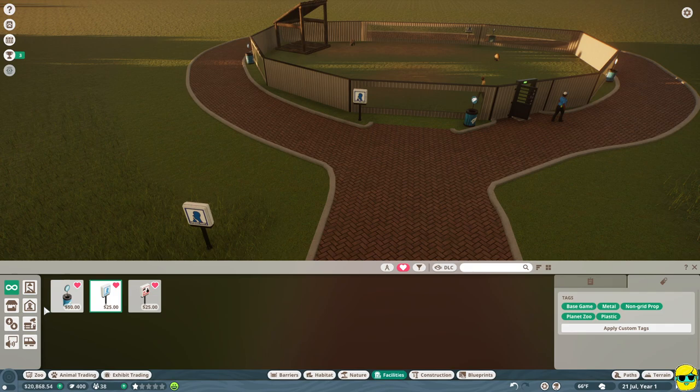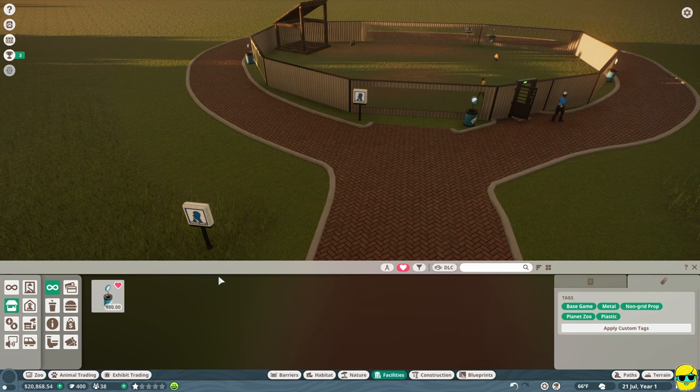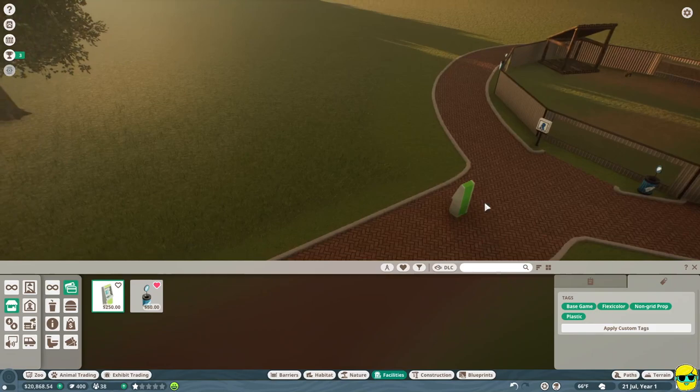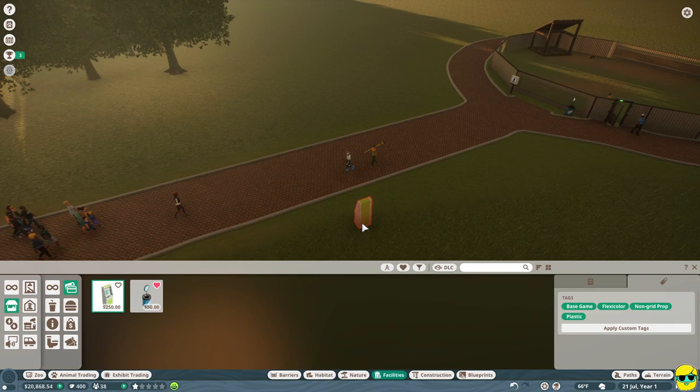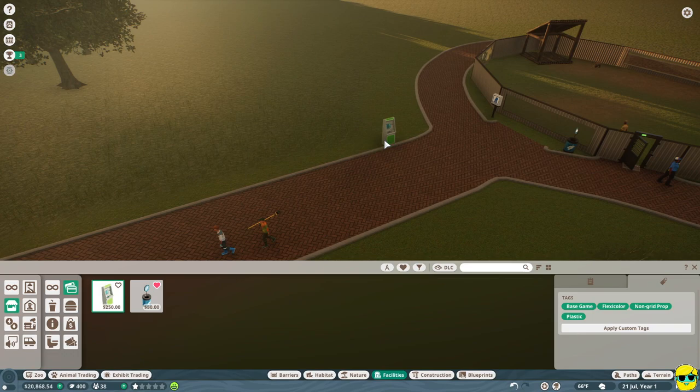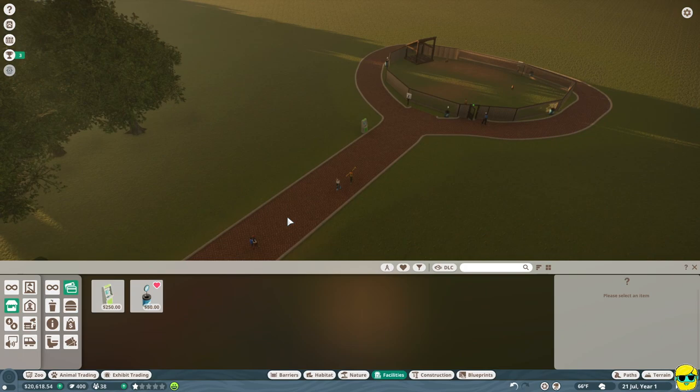Once we're done doing that, I want to go over here and click on guest facilities - it looks like a vendor booth. From the guest facilities tab I can open this up and start building things that guests will need. Here's what I recommend: click the finance tab right away. You're going to want an ATM. ATMs are magical things because they give your people more money to spend. Every guest will come with a set amount of money in their wallet, but if you put an ATM out they can go beyond what the money they have is and buy more stuff. So I'm going to put an ATM right there.